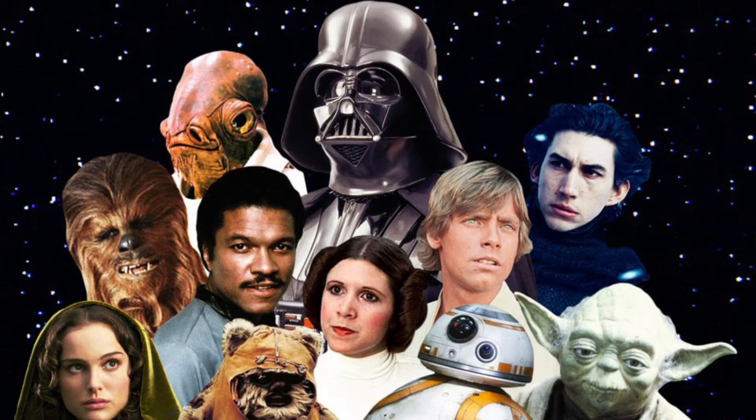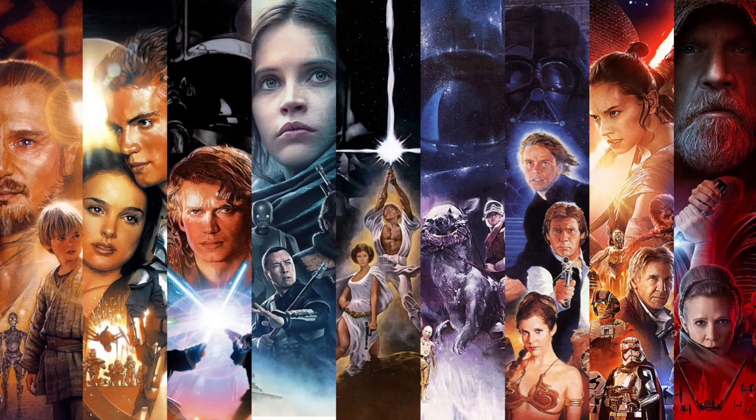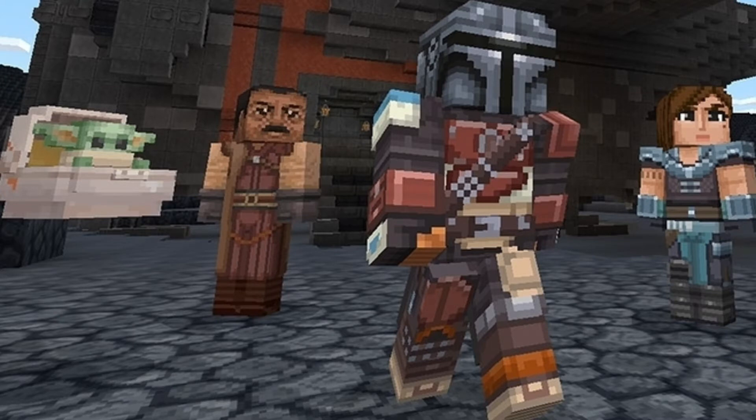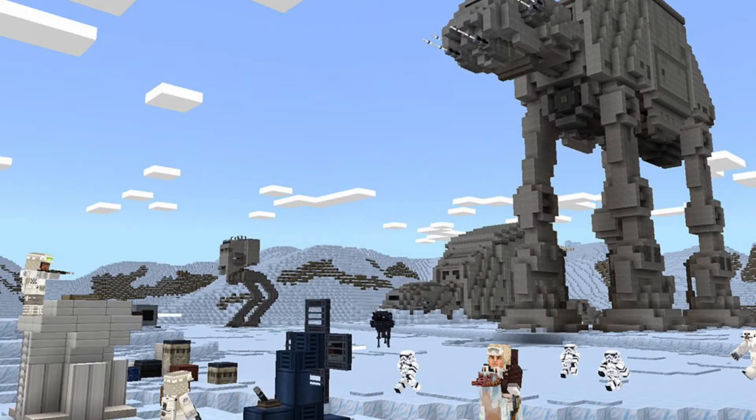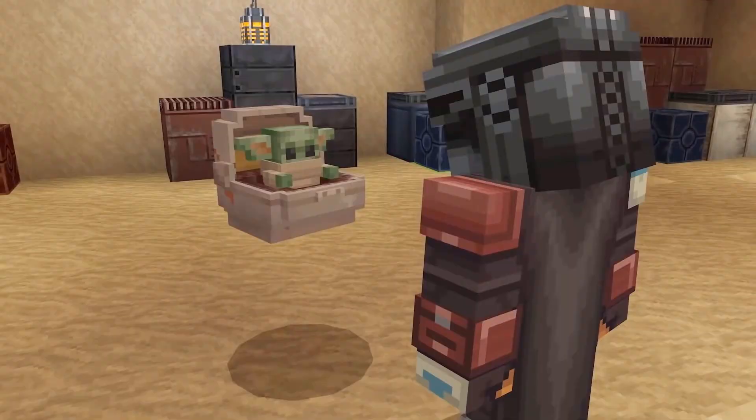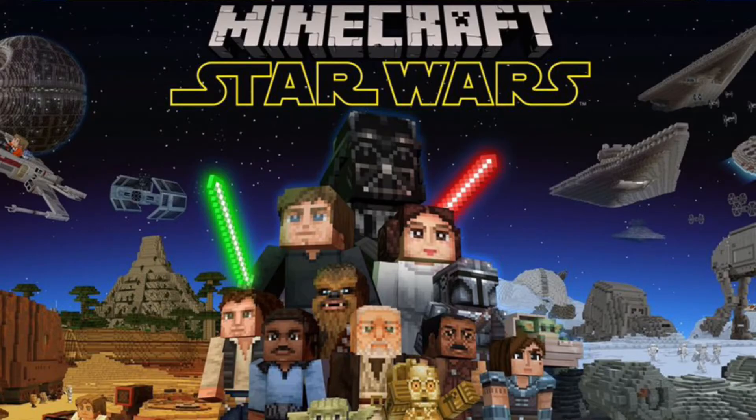Millennium Falcon, TIE Bombers - a galaxy with excitement in every block! OOTINI! Yavin 4, Endor, the Razor Crest, Cara Dune - help me Obi-Wan! Yes! No! Make your own Star Wars adventures - snowball fight! That looks really cool!